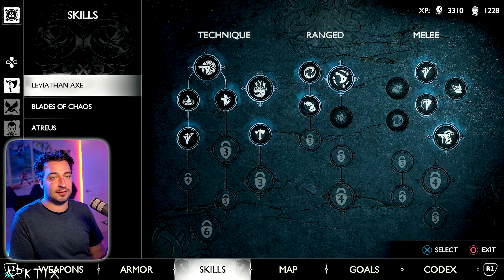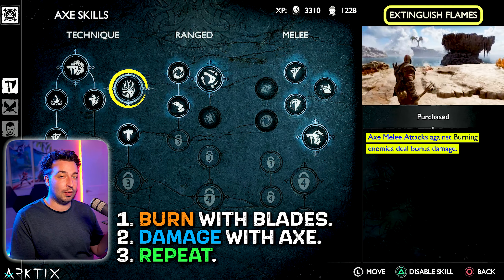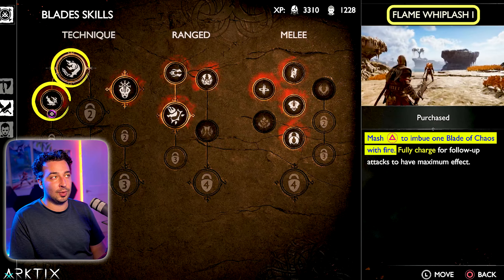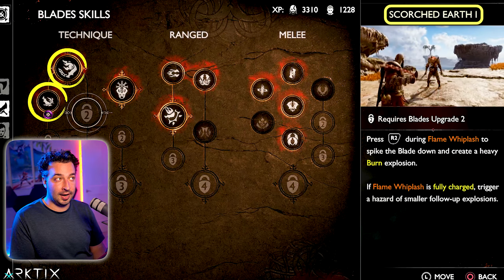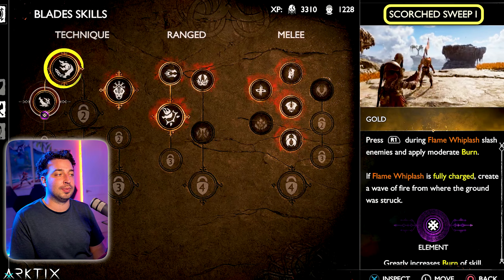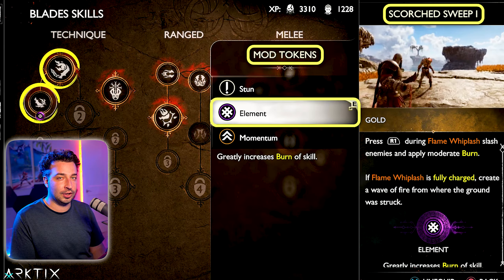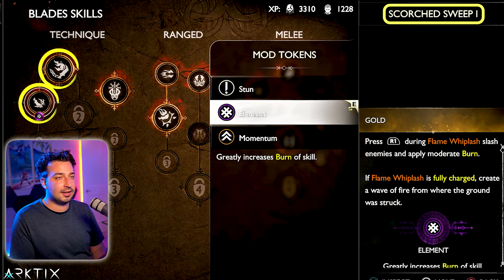The key to this build is a few specific skills. One is Extinguish Flames on the axe, which gives a damage boost when we use the axe on burning enemies. To get the Hateful burning, we use Scorched Sweeps — unlocked by default — after building up burn with Flame Whiplash. If you have Scorched Earth already, use that because it builds burn more quickly. On higher difficulty, unlock the skill labors to get the elemental token, which boosts burn buildup. But it's definitely doable without it.